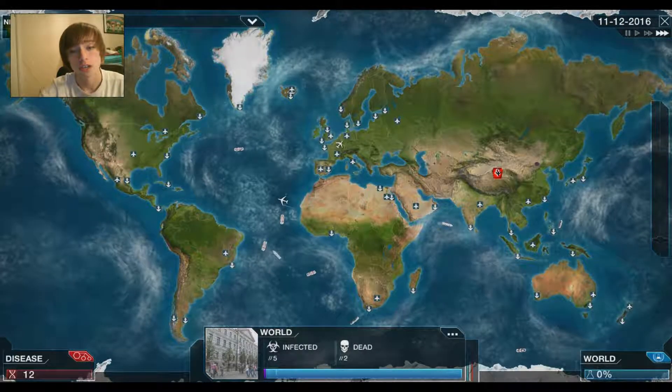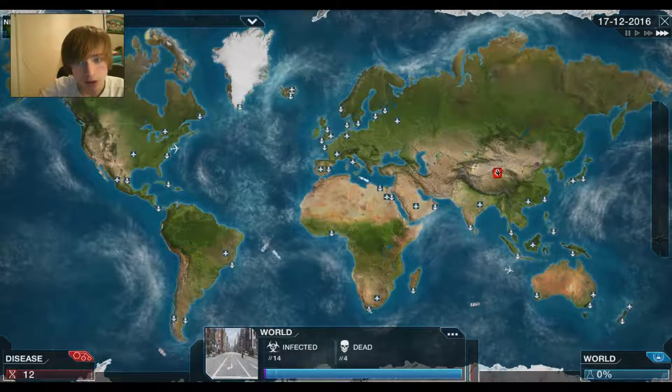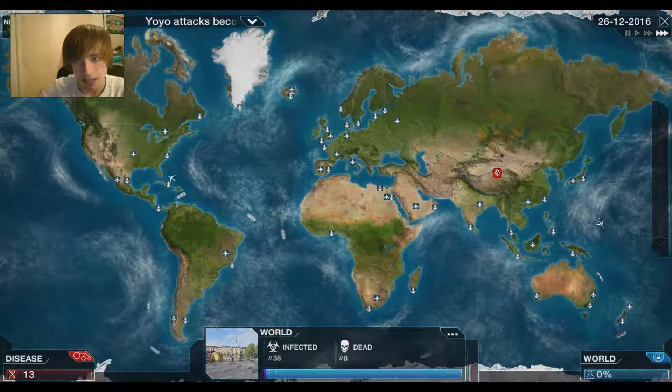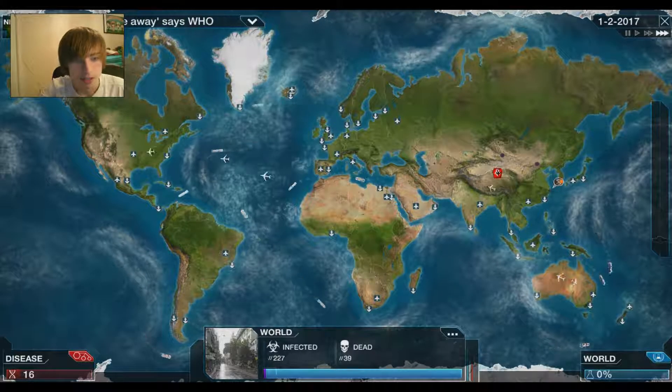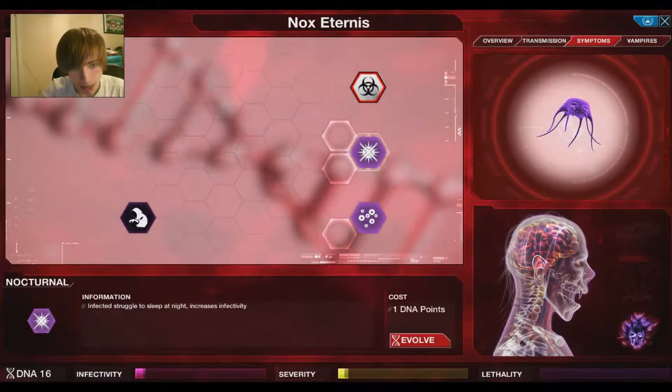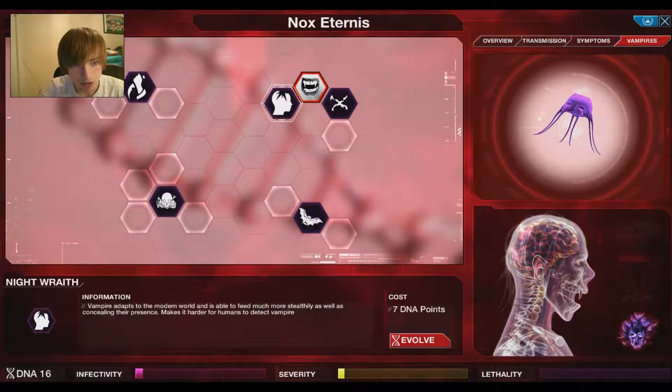I'll turn the speed up on the game so it can go a little bit faster. A vampire can change the world — it's shown as a red icon on the world map that has unique powers. This red icon here in the middle of China, it goes down as the humans start killing the vampire and hurting it, because there's only like one vampire and it just infects other people. Your disease is weak and vulnerable; your vampire must evolve to use its powers.